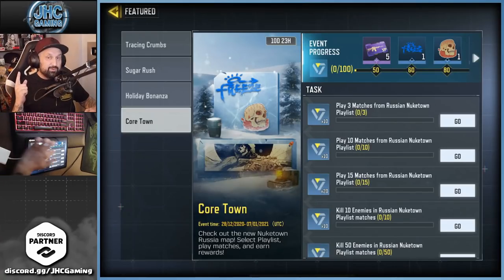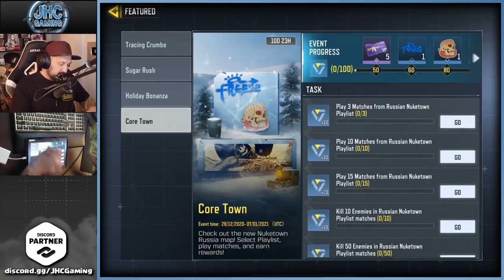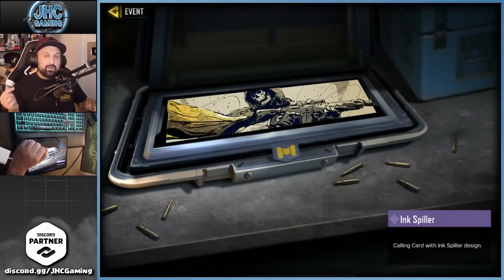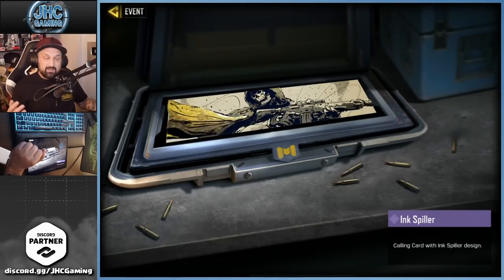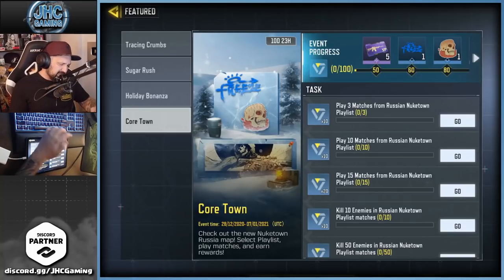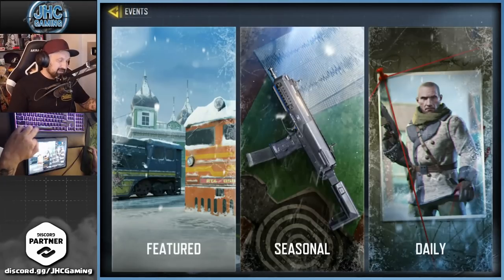Basically what you have to do is play up to 15 games on the Russian Nuketown playlist. You also need to get 150 kills and become MVP four times. The top reward for achieving these challenges is a brand new epic calling card called Ink's Pillar - it's animated and looks pretty dope. The rest of the rewards I'm not impressed with - there's a sticker and a spray, a couple of purple cards.